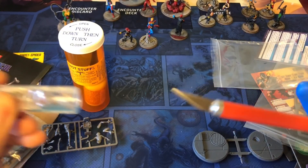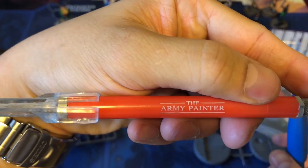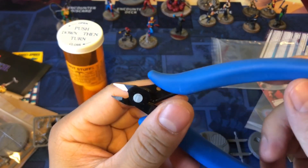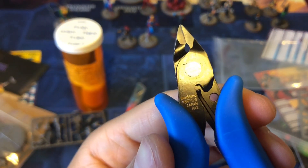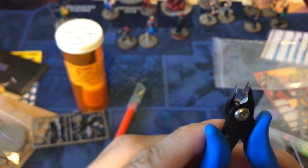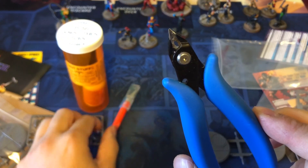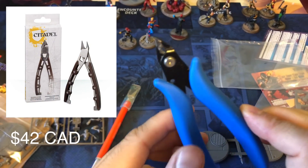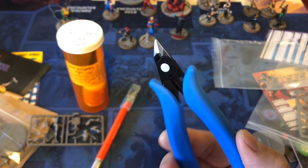You also need a hobby knife, nice and sharp, and a pair of clippers. This is the Army Painter — older model; they do have a new model with a red handle now. I also have the God Hand clippers — not the crazy expensive ones. These are around maybe $16 Canadian. The Games Workshop Citadel clippers are either $30 or $40 but look really fancy with a metal anodized handle.